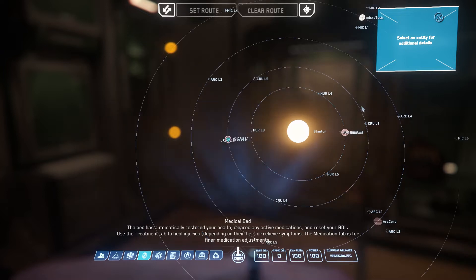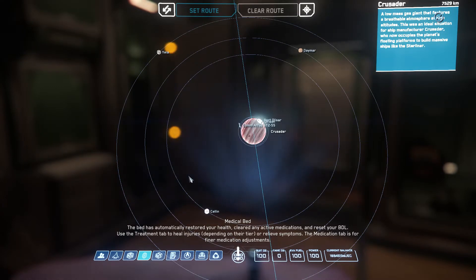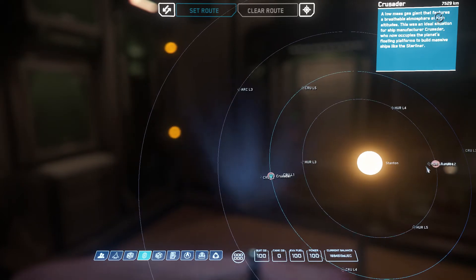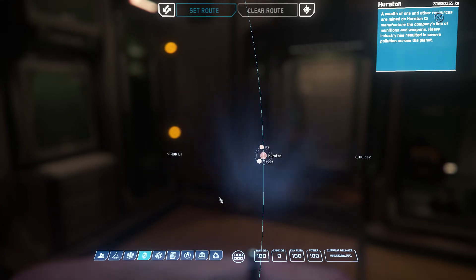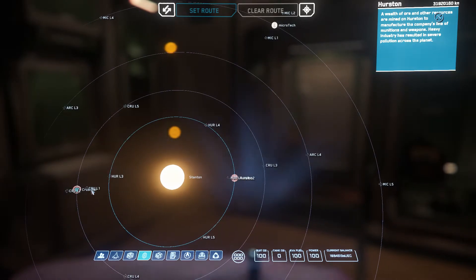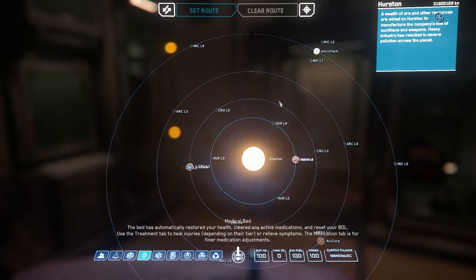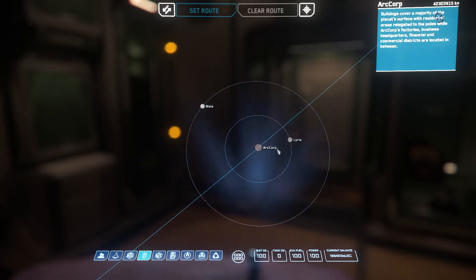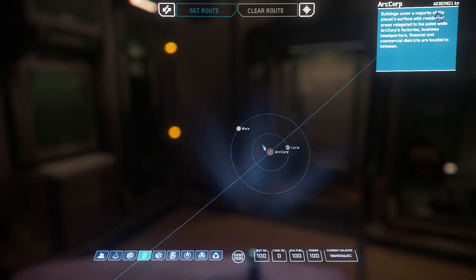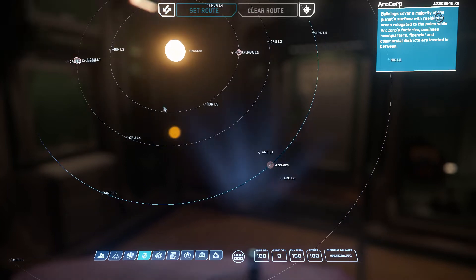You have Crusader, Hurston, Microtech, and ArcCorp — these are the planets. Each planet also has a few moons, and you can visit all of them. This is basically a simulator. You can go to the surfaces of these moons and planets and cover them fully. You can visit caves, there's a river in Microtech, and ArcCorp is an entire city covering the whole planet.